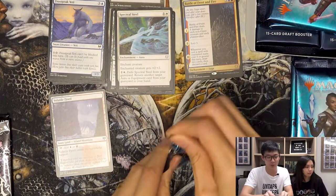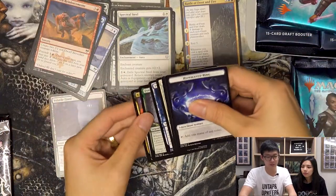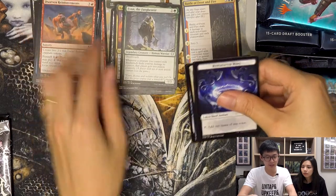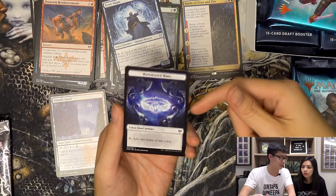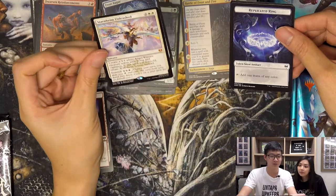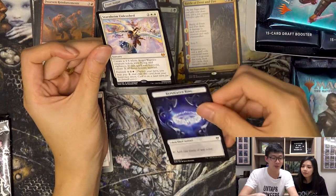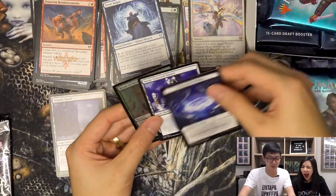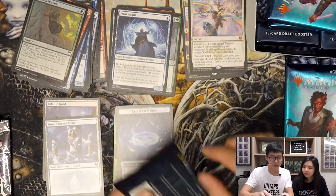Pack number two: quickly going through the commons. We have Carder, Finn the new Infect guy, and a Frost Auger. There's a token — this is the token for the replicating mana rock. And we have Starnheim Unleashed! This is an amazing mythic — for four mana you get one 4/4 flyer, but you can foretell it, and for five mana you can get two. First mythic! We also have a foil Roots of Wisdom common and a snow-covered island. Still no Vorinclex, but let's move on to pack three.